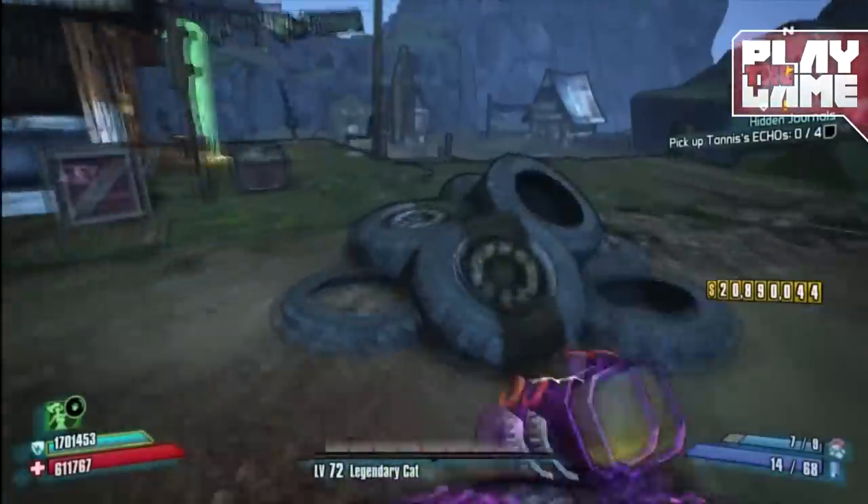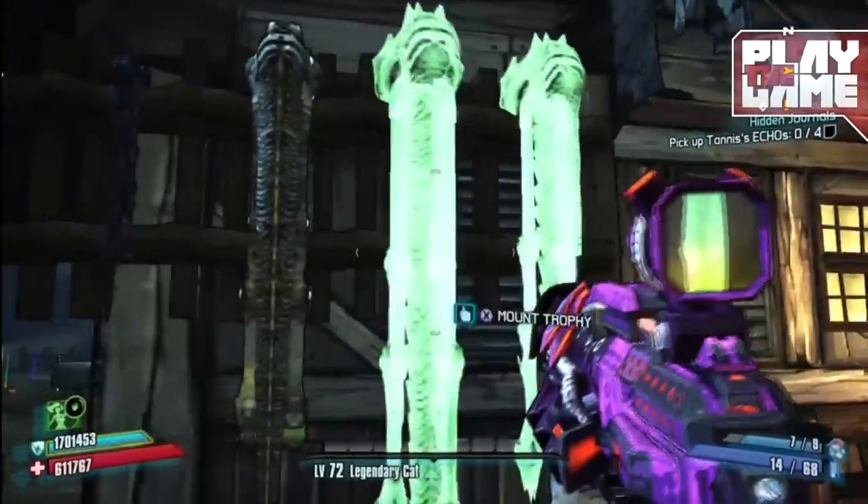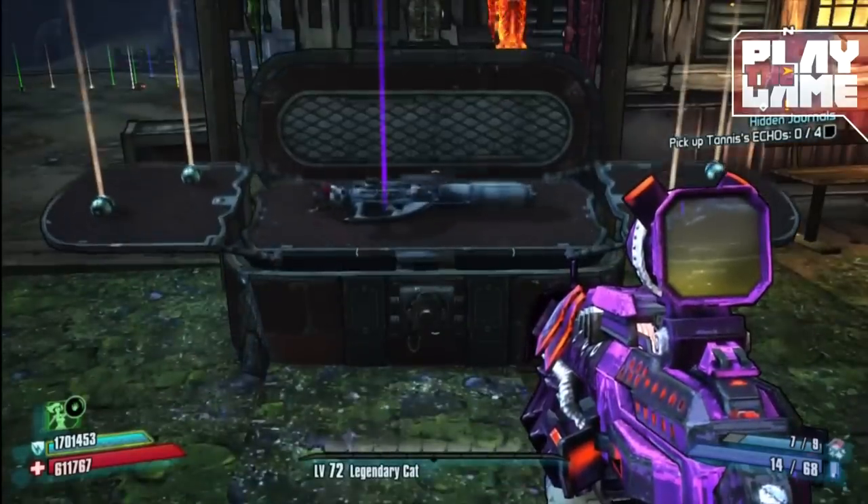Each time you defeat a thresher you can place their hide on the trophy wall located here. You don't need to pick them up — just defeating them will add them to your inventory. Once you have placed all hides, the chest underneath it will be unlocked and you can open it.